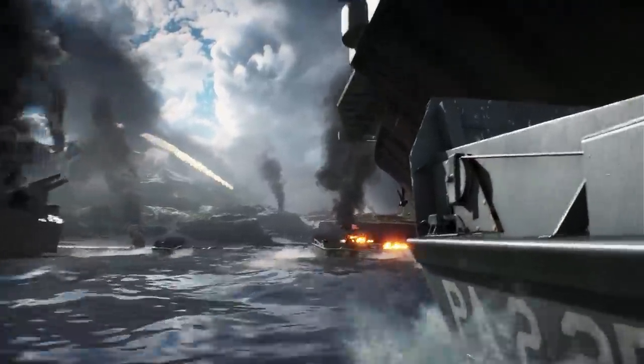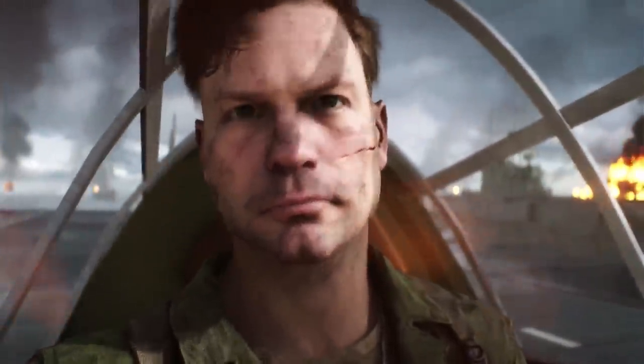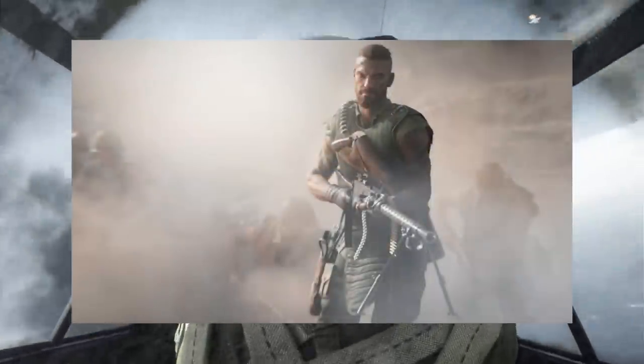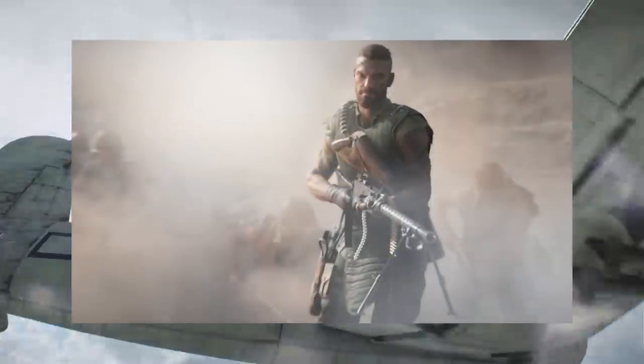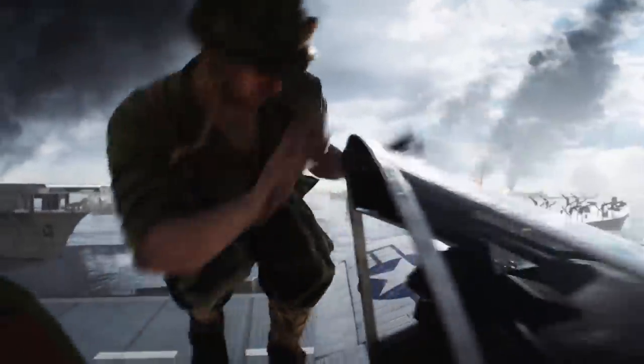I'm excited about the Model 27 Revolver — we already have the M1911, probably one of the most popular handguns used by American forces at the time. There will also be a barbed wire bat unlock, which I imagine will be a melee weapon for the U.S. Coming later in Chapter 5 — not on the 31st — we'll be getting two new Elite skins: Jack Culver for the Americans and Kesuke Nakamura for the Japanese. They both look pretty cool with a little bit of backstory. I don't know if I'll be getting any Elite skins this time around since you can't mix and match their cosmetics, but two more will be coming.